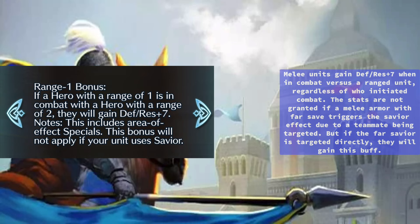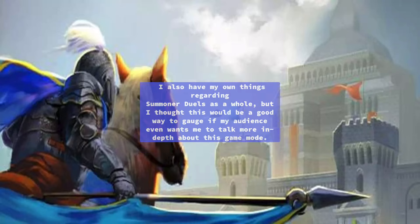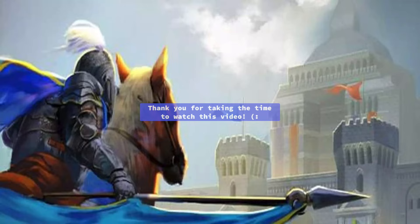Melee units gain DEF/RES +7 when in combat versus a ranged unit, regardless of who initiated combat. These stats are not granted if a melee armor with Far Save triggers the savior effect due to a teammate being targeted. However, if the Far Savior is targeted directly, they will gain this buff. If you would like a more in-depth Summoner Duels learning experience, please check out the entire guide linked in the description. If you would like more audio excerpts and permission is granted from the original authors, I can upload more to the channel. Thank you for taking the time to watch this video.